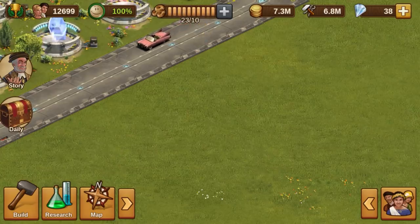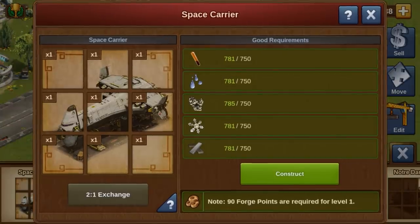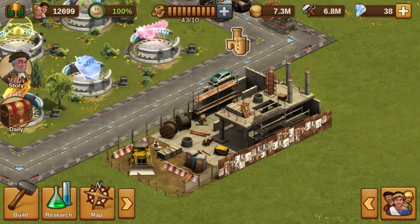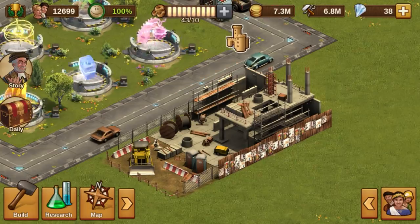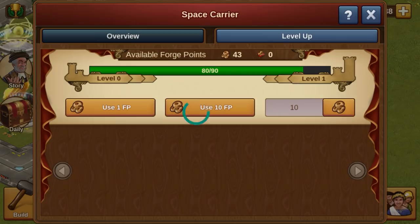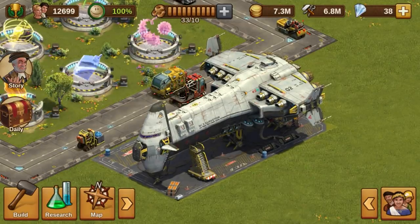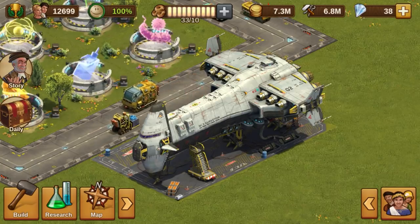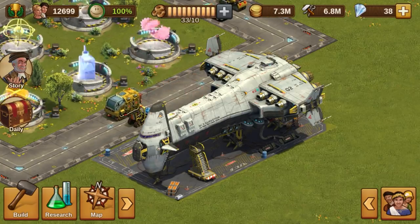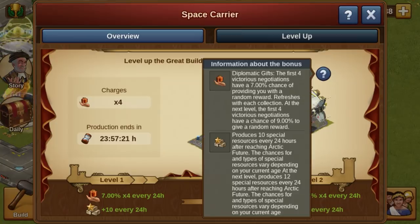We all know a new era wouldn't be complete without a brand new great building. The Space Carrier provides two brand new skills. Orbital Transfer will produce special resources in the eras after Arctic Future, such as Prometheum or Mars Ore, and medals for those in earlier eras. Additionally, there's an awesome new skill, Diplomatic Gifts, which gives a chance of providing you with a random reward in the first number of victorious negotiations.